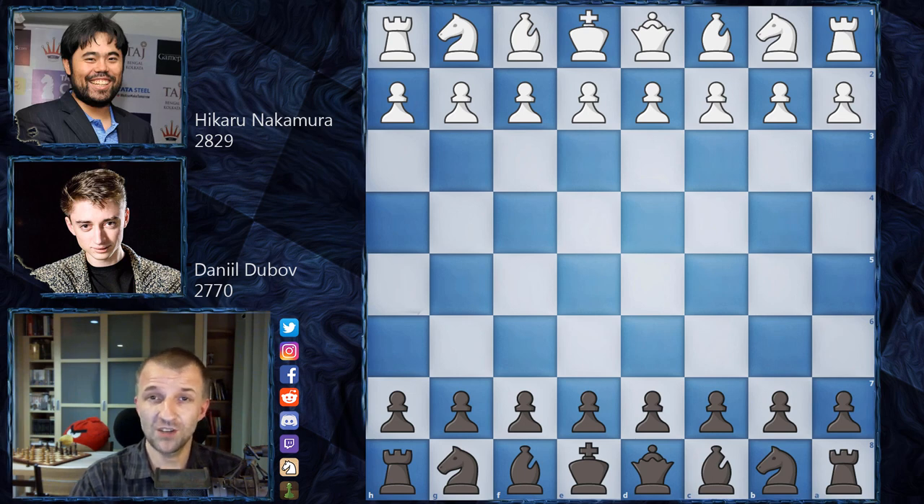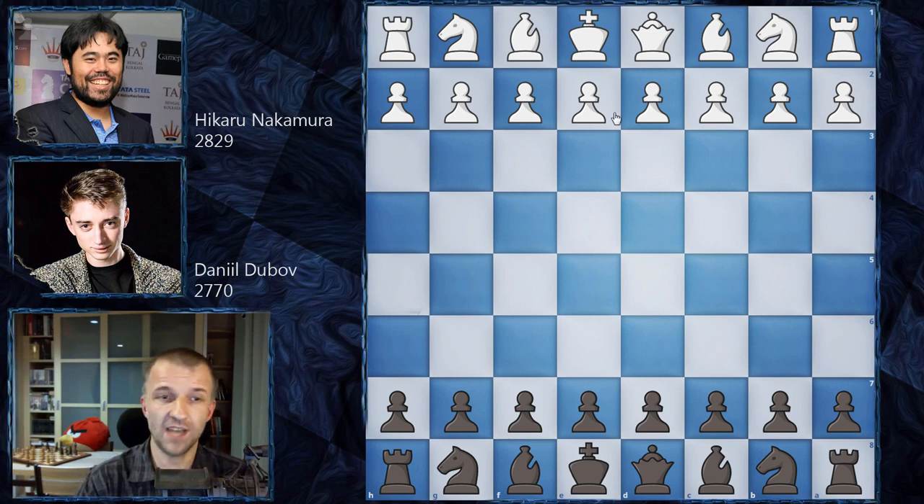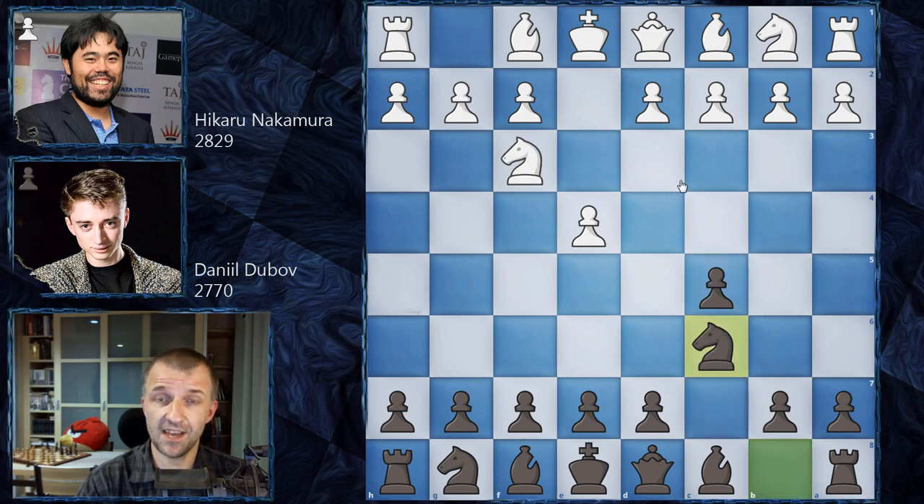So without further ado, let's see what happened on the board. Hikaru Nakamura plays as white and he opens with e4, and Daniel Dubov answers with c5. So Sicilian defense again. Now knight on f3, knight on c6, and again not d4 and also not c3 as was played yesterday by Hikaru Nakamura, but rather knight on c3. And now g6.